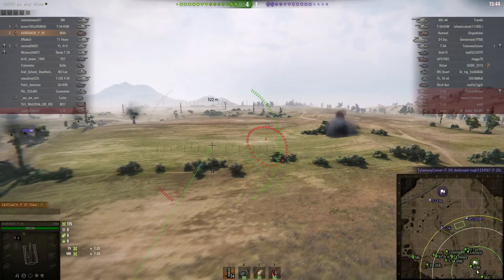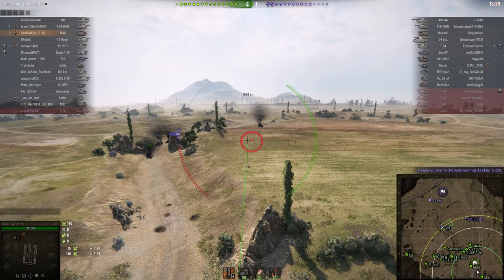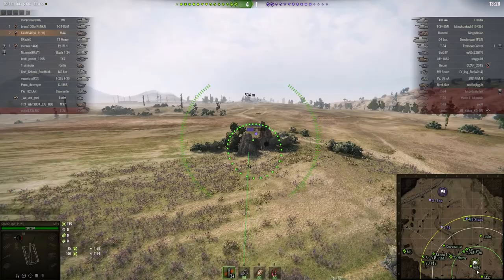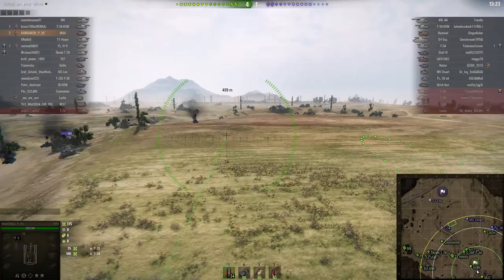The M5 Stuart managed to avoid that shell. The rock in the centre there has actually got a gap between its two spikes that point up. You can actually put a shell between those gaps if you're lucky enough — you can see it there — and hit the enemy tank behind. I've done that a few times as well. Quite annoying for the guy who's hiding behind the rock, because he suddenly gets a shell where he thought he was safe.